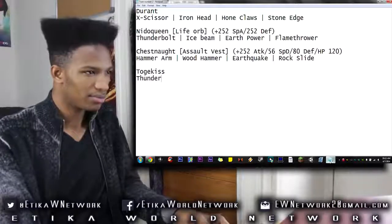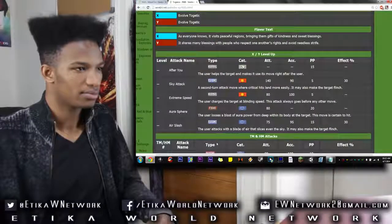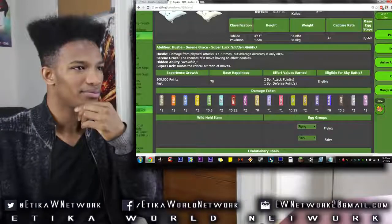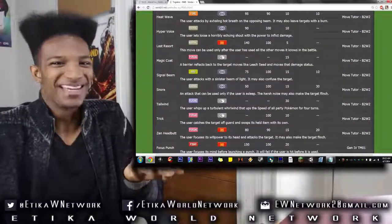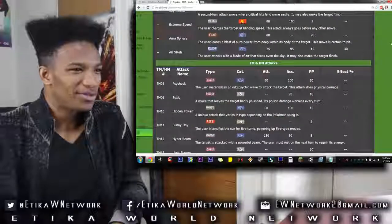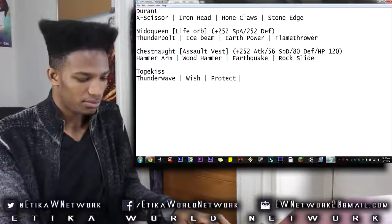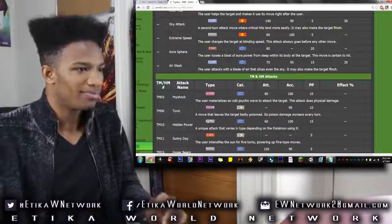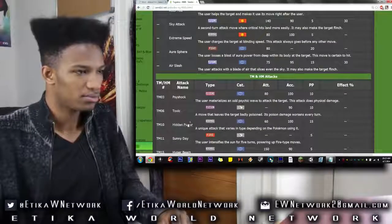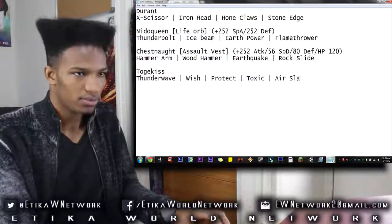Thunder Wave — definitely. Wish — thank you. Let's see what else. It gets Extreme Speed, but I don't think we need that just for priority damage. Since we know it's going to be the cleric, Protect is also an option. We can figure out the moveset from there — put Toxic down as well. You're slash is also an option just to get general damage off.